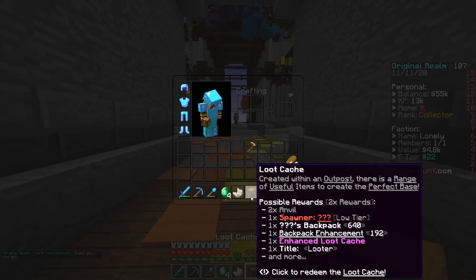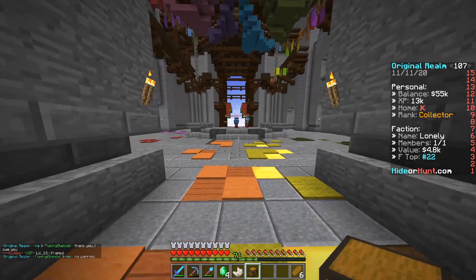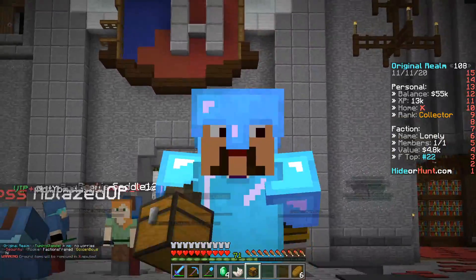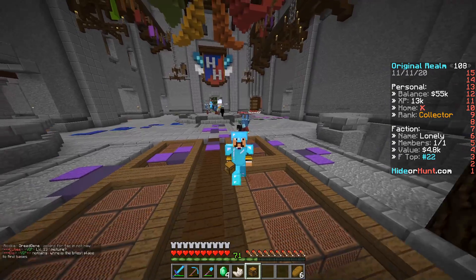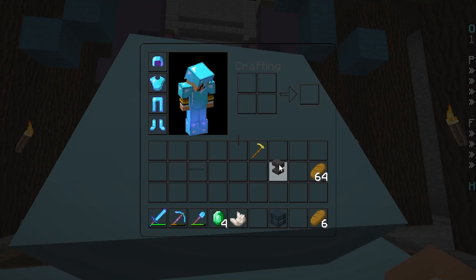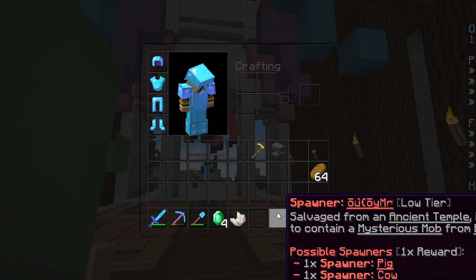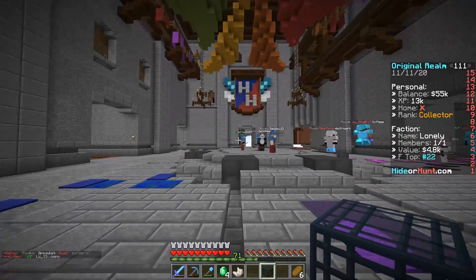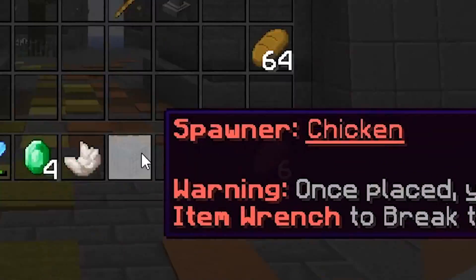Let's give the loot cache a shot. We popped it open — we got an anvil which we need for a base, and we also got spawners, which is absolutely sick. We got a chicken spawner.